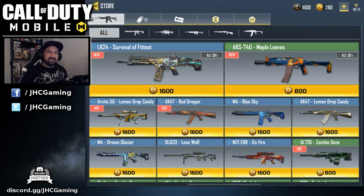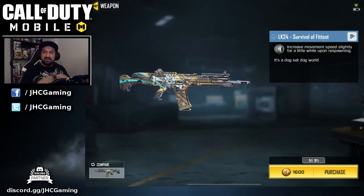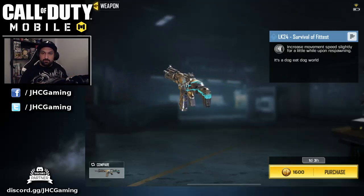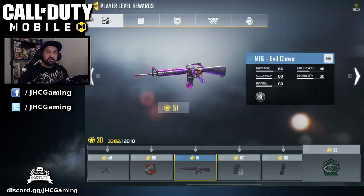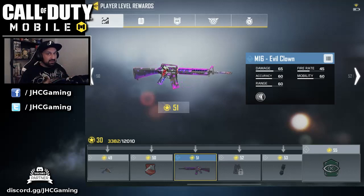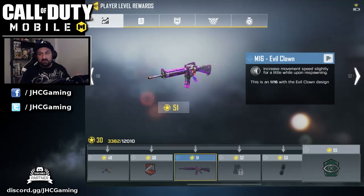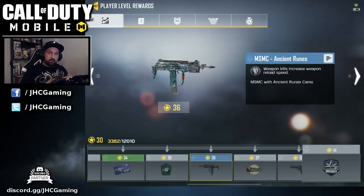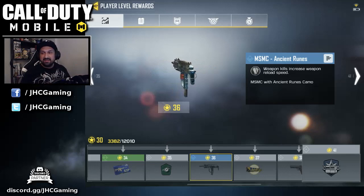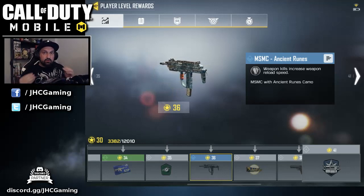Now let's go back to the shop and look at the pay-to-win weapons. There are a few rares here — this one increases your movement speed slightly right after you respawn, so you sprint a little bit faster to go back into battle. But do you need to pay to have a weapon with that perk? The answer is absolutely not. Just by leveling up, when you reach level 51 you unlock the M16 Evil Clown, which also gives extra movement speed after respawn. And at level 36 you get Ancient Runes for the SMG, which has the perk that weapon kills increase weapon reload speed. So once again, you don't have to pay to have a weapon with a special perk.